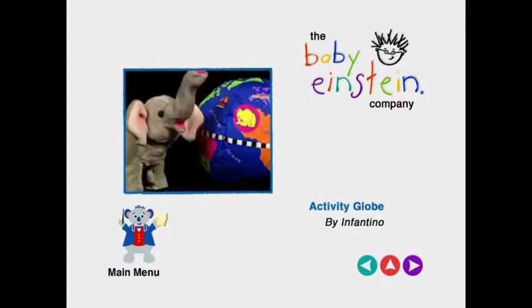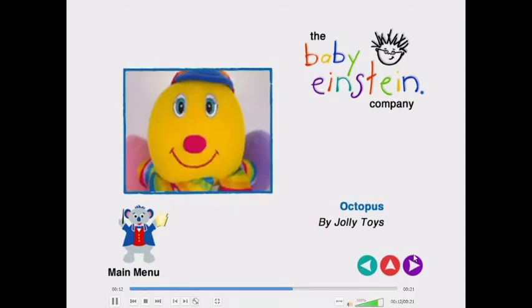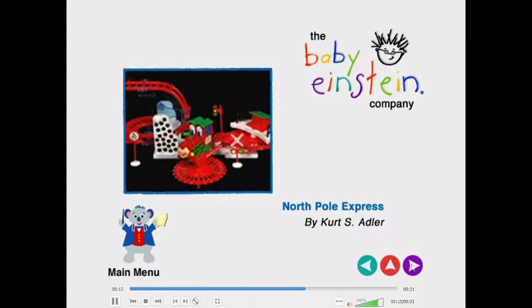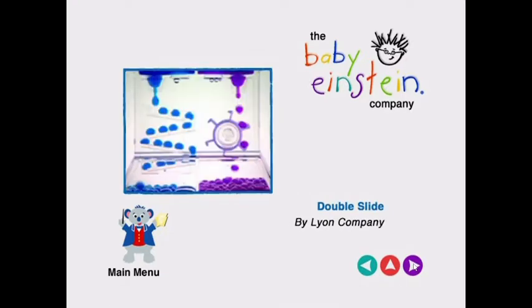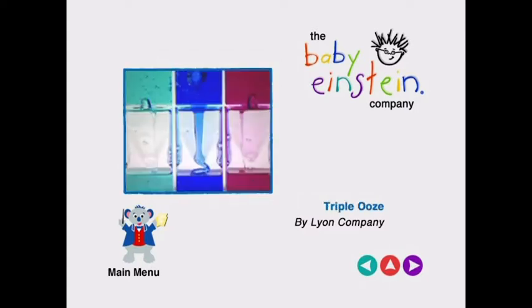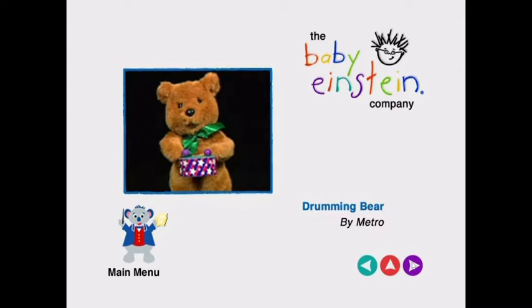Activity Glow by Infantino, Ricky Rooster by Iowa Corporation, Octopus by Jolly Toys, Coca-Cola Bubble Bear by Kurt S. Adler, North Pole Express by Kurt S. Adler, Dolphin Puppets by Legends of North, Double Slide by Lion Company, Rocket Tornado by Lion Company, Trooper Rules by Lion Company, Peak Pig by Medicom, Drumming Bear by Metro.